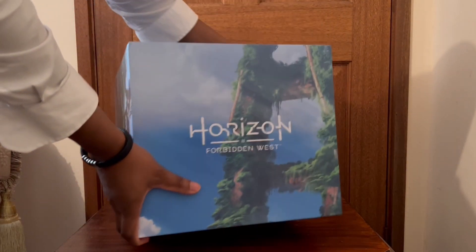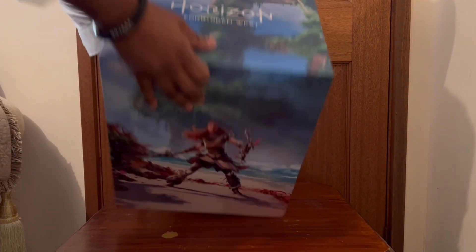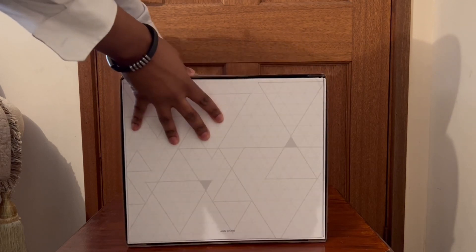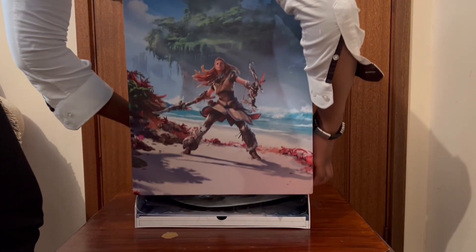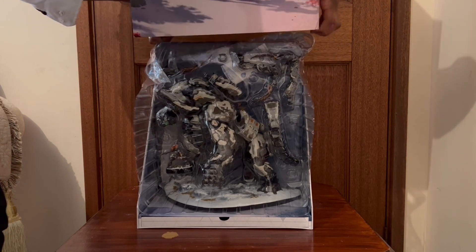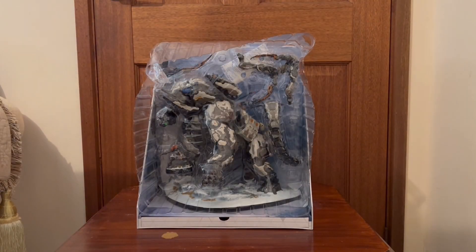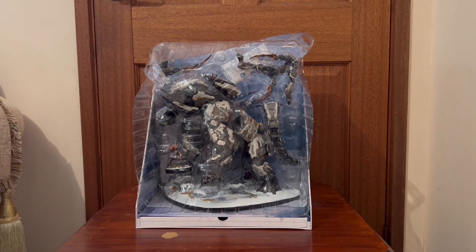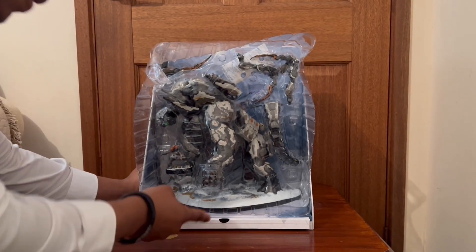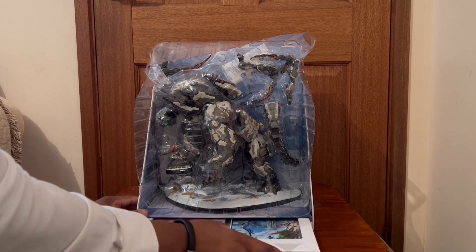Checking out the top — you guys can see Horizon Forbidden West in its amazing glory again. The bottom is nice and plain. I'm assuming there will be another box inside. Removing that outer layer — as you can see it's coming off. Inside this box it's just nice and black. You can see this is where all the juicy contents are — so damn excited. Let me open up this part over here. Maybe this is where we'll get our steelbook edition — it's sliding off nice and gently.